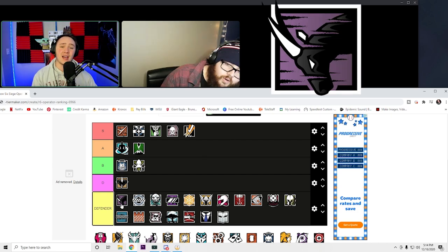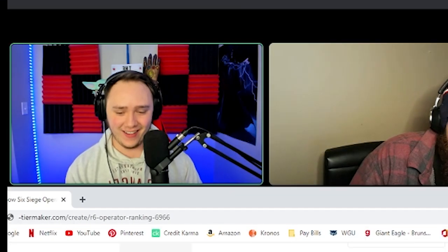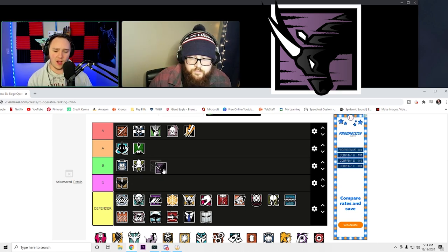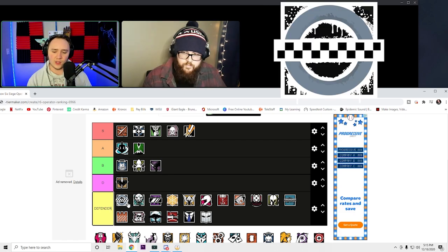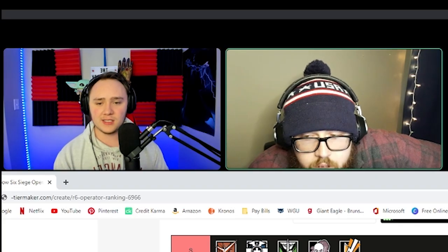Oryx — it could go A, B, or D. The only thing I like about it is it ties to his name. Other than that I'm not that impressed. I think B is a safe spot — A would be stretching it and D would be too low. The one thing I do like is how the purple is ripping through the logo.